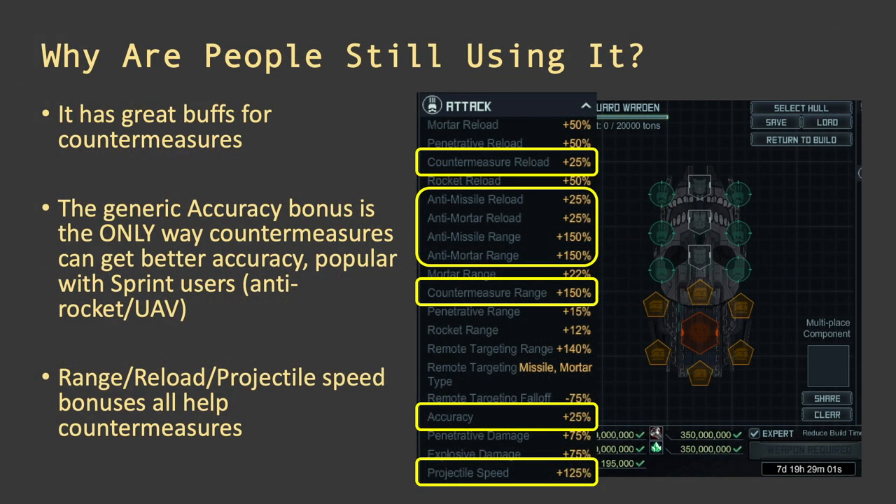A few more reasons it's a great countermeasure ship, and because of that the main build we're going to discuss today is a countermeasure build. It has a generic accuracy bonus of 25%, and it's the only way countermeasures can get better accuracy — no specials can improve the accuracy of countermeasures such as the Sprint or the Nightwatch. It also has very good countermeasure reload, anti-missile, anti-mortar reload, and very good countermeasure extra range, meaning depending on the base range of the countermeasure you put in here, it's actually going to cover your entire base.